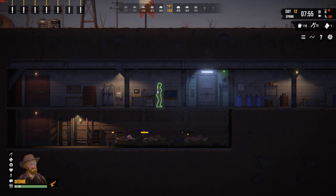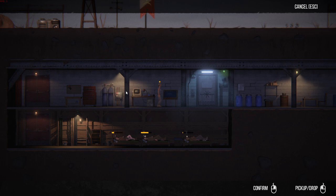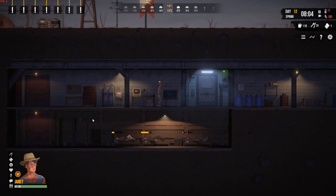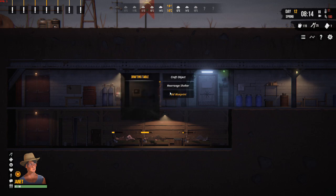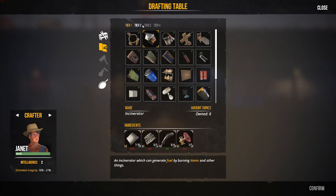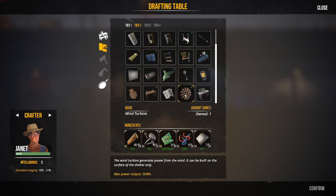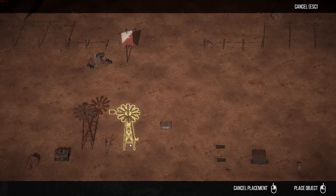Let's do a little bit of a rearrange of the shelter — move our bits and pieces around, see if we can do a bit more organisation. This does play as much of a part as it did in Sheltered. The only thing is you'll need to be continuously adding more space. Should we do a room increase in size? No — we'll do the wind vane.